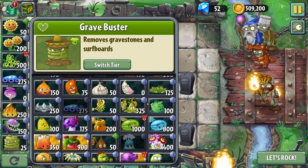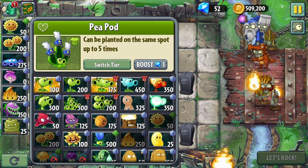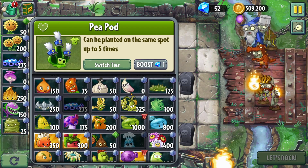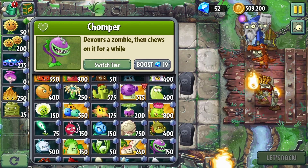My problem is I'm just not generating as much sun as I would hope for. Rather than the peapods, I think doing really strong kernel pults would actually be really helpful here — we just need to delay. Actually, I'm not even sure chompers would be good anymore. I was using chompers to get rid of the graves, but if I'm not using them like that, I think they wouldn't actually be that good. Let's get kernel pults out.